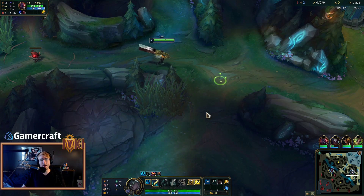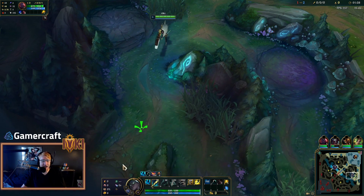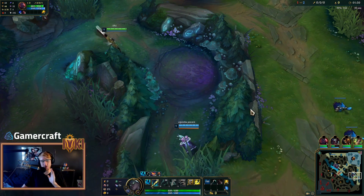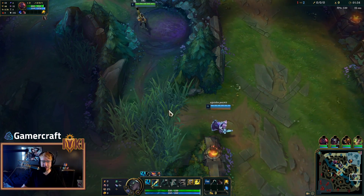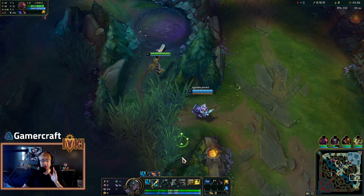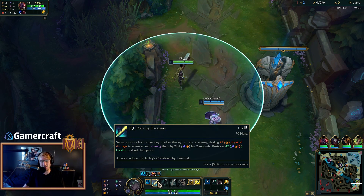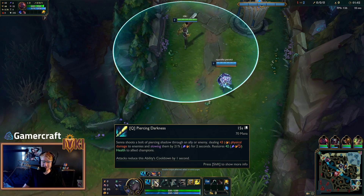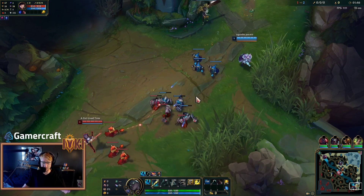Hey guys, what is up? Aoki here bringing you something really, really exciting today. Out of the absolute blue, Riot in their infinite wisdom has decided to give one of the biggest buffs to Senna — possibly the biggest buff I've ever seen them give Senna. Today on the PBE, Senna's Q literally slows for 20%. So let me show you.